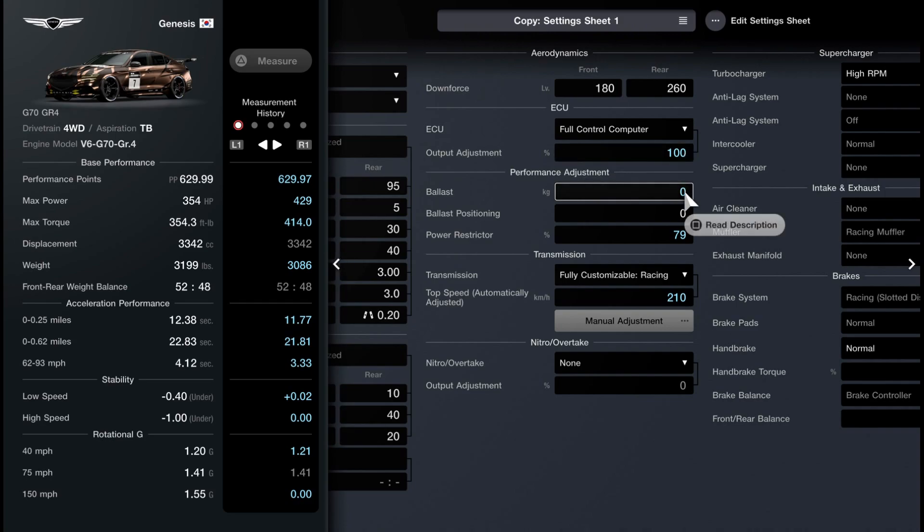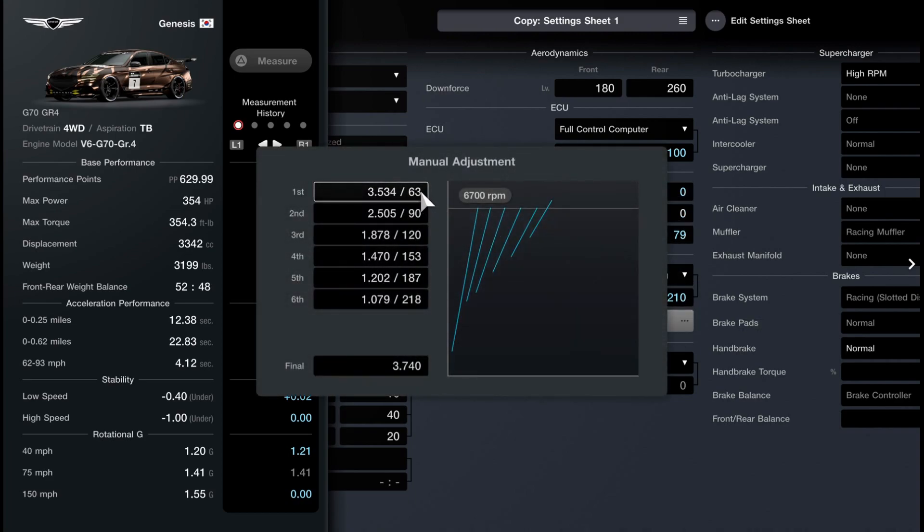And the only difference that's making that possible is the gearbox. If you look at these gears, they're extremely short, and you'll see on the lap for this that I actually run out of gear on the longest straightaways — I'm just sitting there at max RPM, not gaining any more speed. But that happens for such a short amount of time, it's irrelevant when you compare it to how much time you gain everywhere else on the track from better acceleration and cornering.